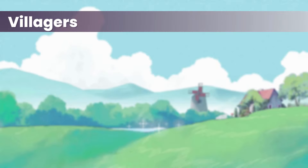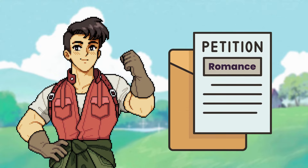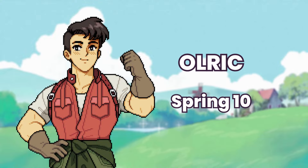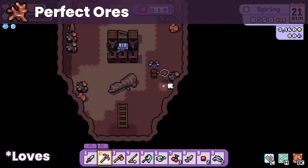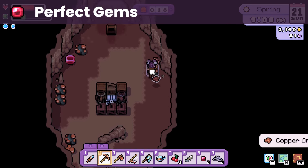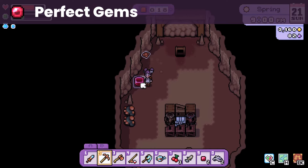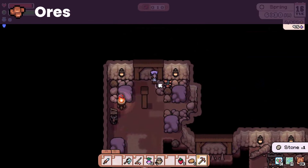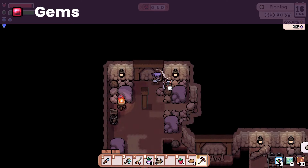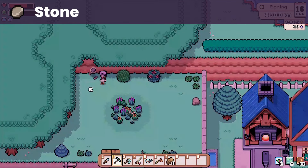Moving on to the non-romanceable villagers. First up is Ulrich — we are still waiting for the petition to make him a marriage candidate, but we'll proceed with the status quo. His birthday is on spring 10, and similar to his brother, he likes any perfect ores — copper, iron, silver, and the like. He also loves perfect gems, which are uncommon but obtainable from the mines. His easy gifts are stones, gems, and ores, all of which you can get from smashing rocks at the mines, with stones available from any rock around town and your farm.